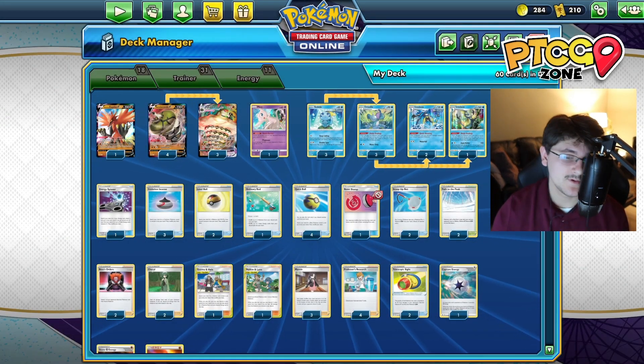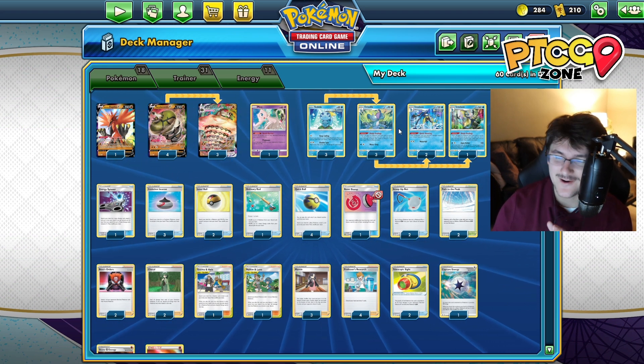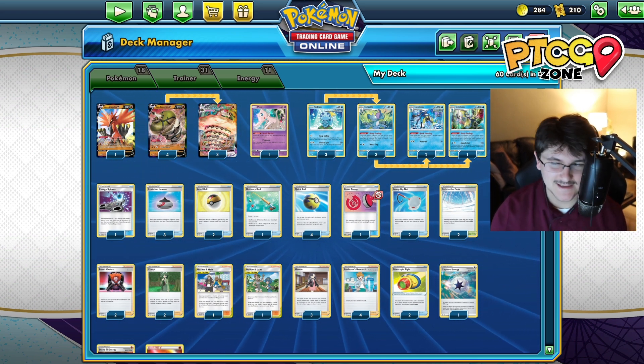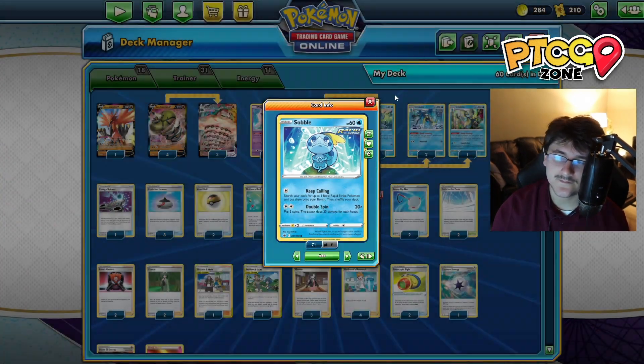So that's the lineup - we're running one of those for a 4-3 lineup of Sandaconda. Now, moving on to our Draw Engine - pretty interesting. We are running the Shady Dealings Sobble, Drizzile, and Inteleon line.